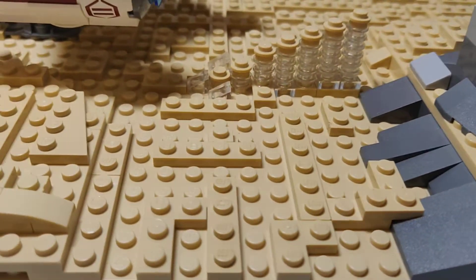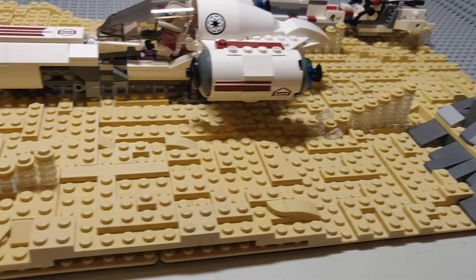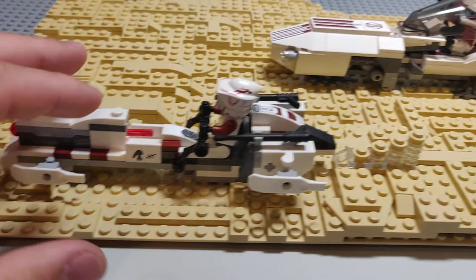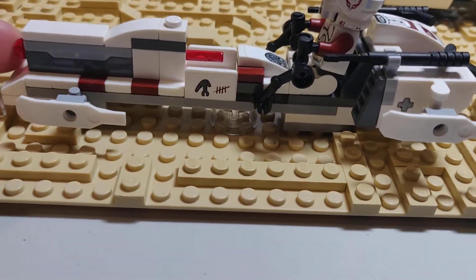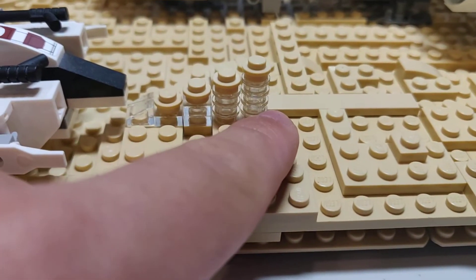As we move over here, we just have even more detail of the sand. And then we get to our first speeder — since there are three, this is the first one. We have one speeder — this is the box speeder — and then we have a little trail right here.